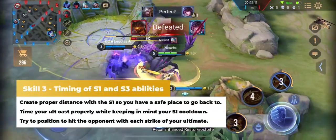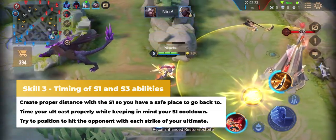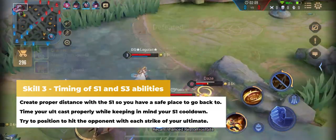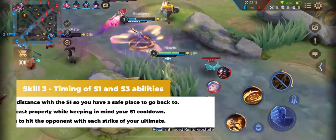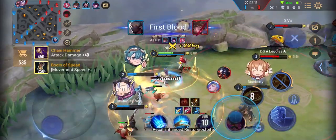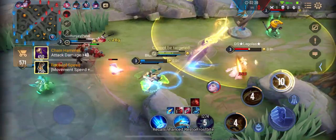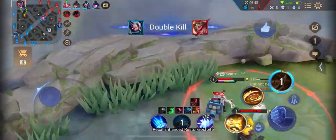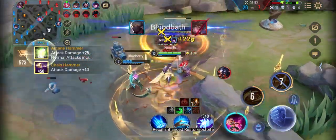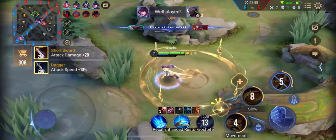The third skill is taking advantage of the timing of Morad's abilities between his ultimate and his S1. Most of the time, you want to ensure that you can dash back after using your ultimate. You also want to make sure that you're creating enough space with your S1 so that you're safe when you teleport back. This is all part of mastering the timing. An additional thing to practice is timing the S2 to dodge a tower shot.